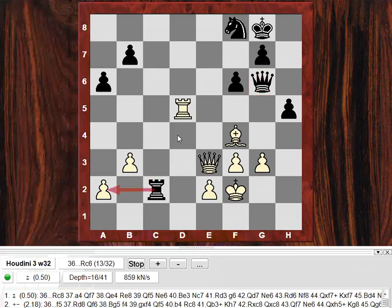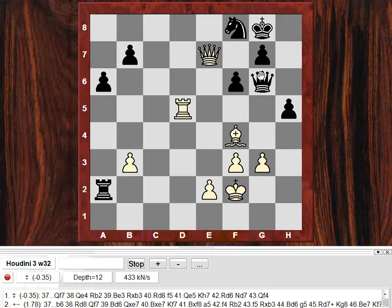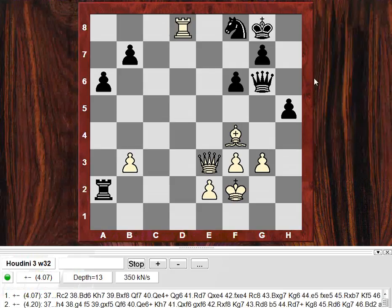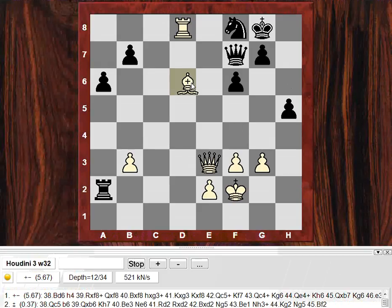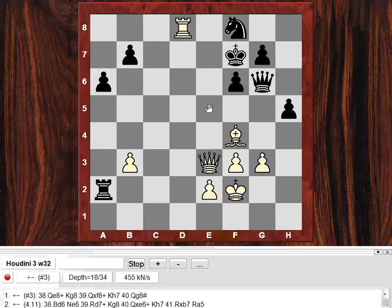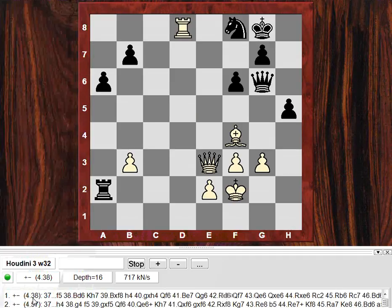Qe7 might not be the threat though — Qf7, evicting the queen and attacking the rook. But the threat might actually be Rd8. And then you might think Qf7, then Bd6 — that knight has been victimized. And if Kf7 there's Qe8 — that's amazing. So Rd8 would look crushing, absolutely brutal — this pin. Pin and win.